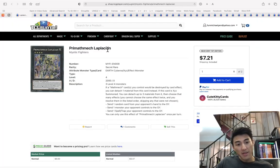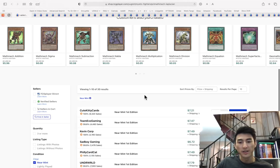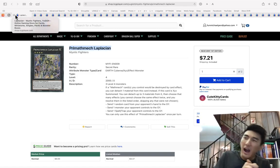Prime Mech Laplation — this is the one that basically sends stuff. It's honestly a good card. Do I think they're going to reprint it? Probably. Should you get it? Nah, but I just thought I'd throw out there that it's seven bucks, for future reference.